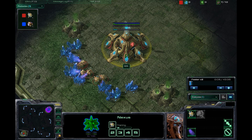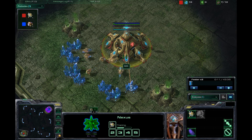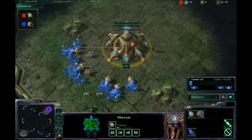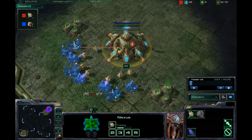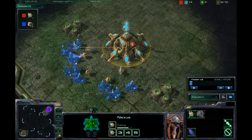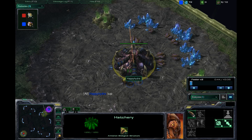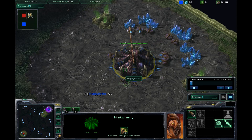Hey everybody, this is Anaris of Anaris StarCraft, and this is going to be a one-versus-one on Steps of War, also known as Grassland Battle. It's going to be Mick spawning as the Red Protoss down in the bottom right, versus his opponent Happy Hydra, who will be spawning as the Blue Zerg in the top right.